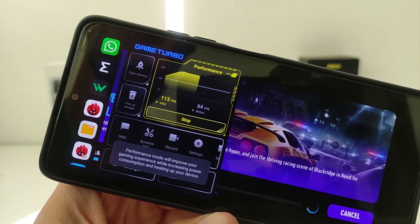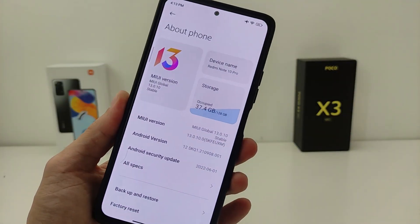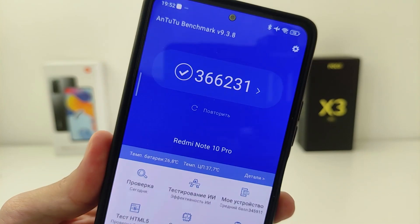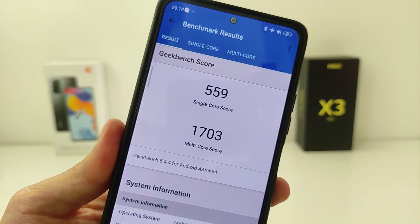New features include: Clear Memory, Free App Storage, Timer, and Voice Changer. Now let's do a performance test of this update — using a Redmi Note 10 Pro with 122 apps installed. Next, testing GPU performance.